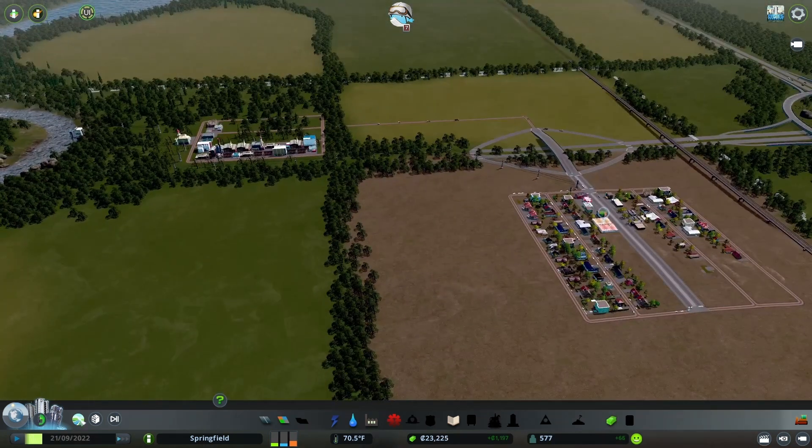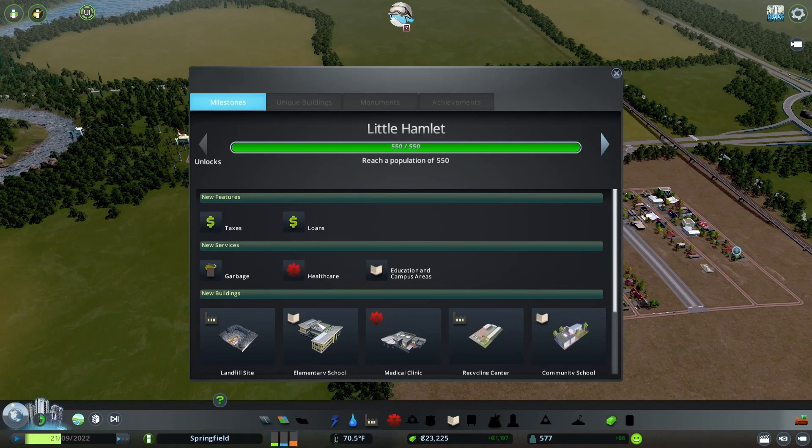So we hit Little Hamlet. We got taxes, loans, garbage, healthcare, and education. Right now I just turned up the taxes because that's going to be very important to making money. My biggest suggestion is, once you start your city — especially the first time — run it on three speed, get to the population, and make your money. That is super important. Once you hit your first milestone, up the taxes and put in your garbage. That is the most important thing. Healthcare and education can be held off on at the beginning to save money if you need to.